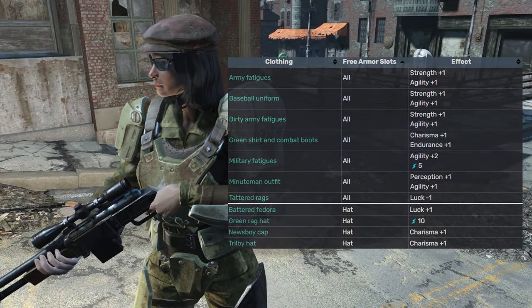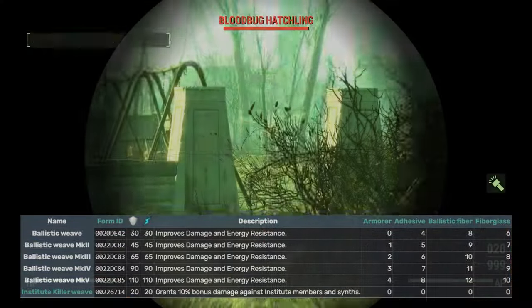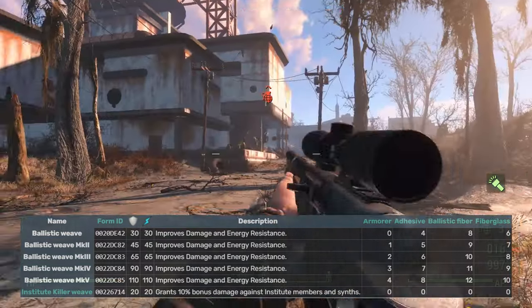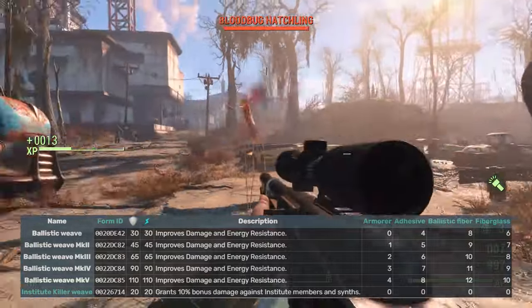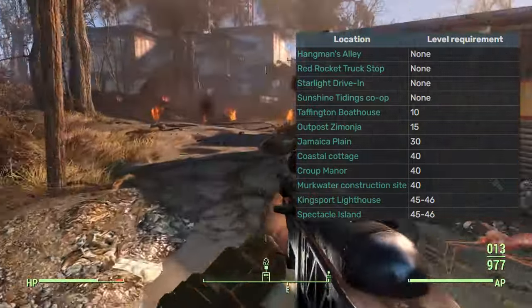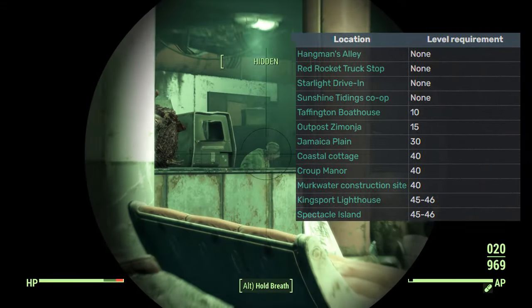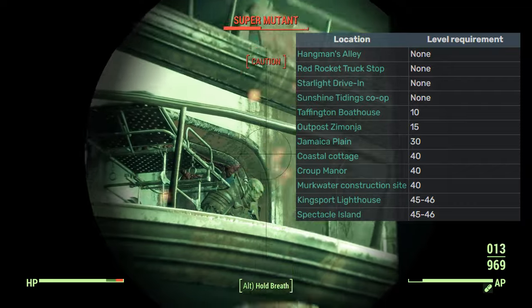This is a list of vanilla undergarments that allow you to equip armor pieces on top, and the headgear that won't interfere with undergarments or armor pieces. The damage and energy resistance levels are dependent on two things: your character level and your armor perk rank. The Institute Killer Weave allows the player to add 10% bonus damage against Institute members and synths on some undergarments. Note that when you get to Mercer's safe house, the settlement the Railroad asks you to secure is dependent on your character level and RNG. The higher your character level, the further and more difficult the location. I highly recommend starting the quest chain before level 30 and preparing the materials needed to craft Ballistic Weave — don't forget to max out your armor perk rank as you level up.